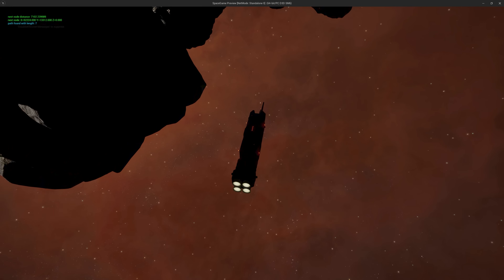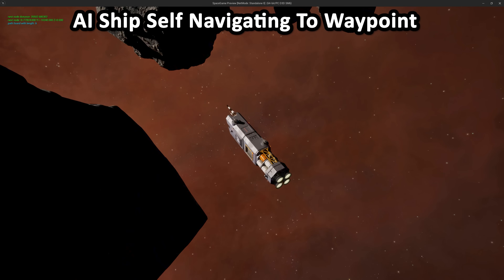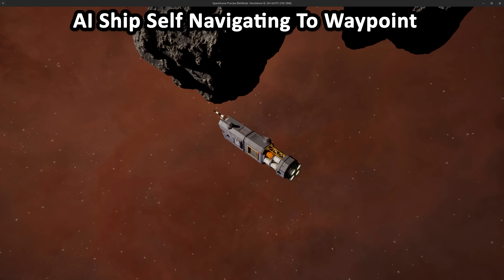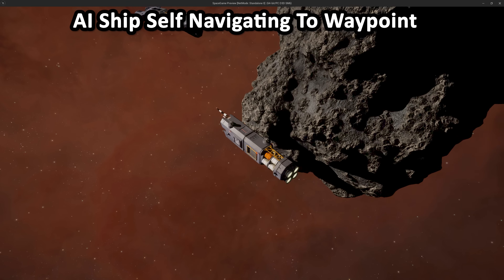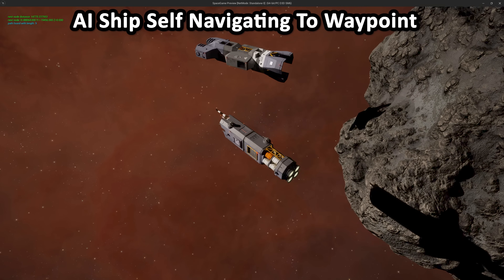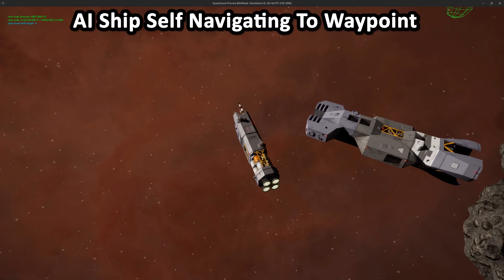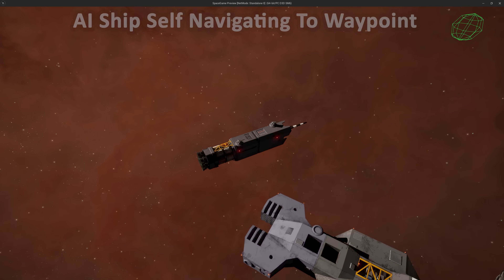Next devlog I'm excited to get into some big progress we made this week on AI nav mesh. Rich basically built the nav mesh system for how our game is going to control enemy AI spaceships — we can set a waypoint from one spot to another, and now a ship should be able to navigate its way around. It's a little finicky here and there, but he got the basics working, so dialing it in from this point shouldn't be as challenging as building it from the ground up.